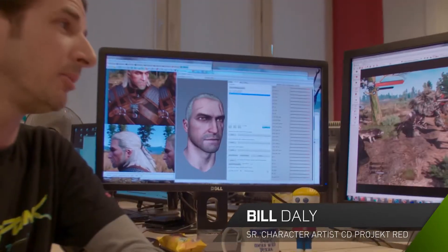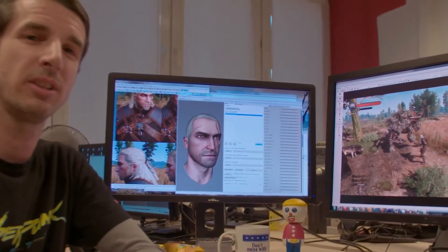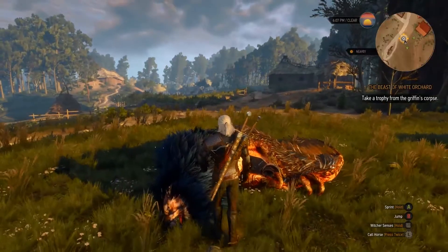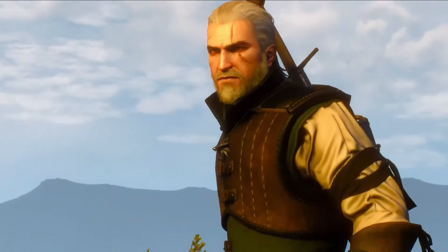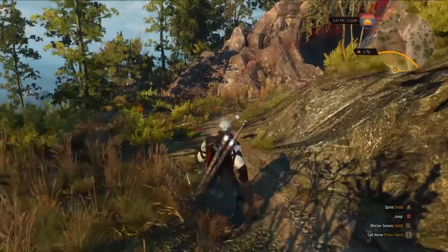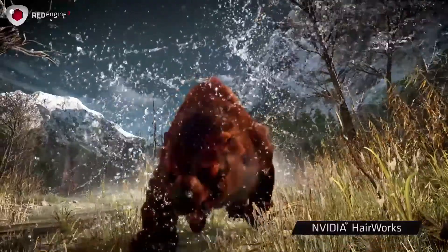Hi, I'm Bill Daley. I'm the secondary lead on The Witcher 3. We've implemented NVIDIA's HairWorks technology. HairWorks allows us to modify the density, the clumpiness, the shape, the waviness of the hair. We spent quite a bit of time making sure that our main character Geralt's hair looks great with HairWorks. Another example would be this bear, which has a huge amount of fur moving — you can really see all that fur simulated on the bear, and it moves so naturally.